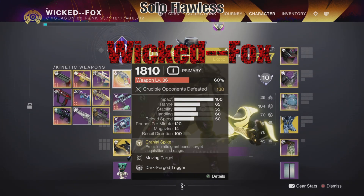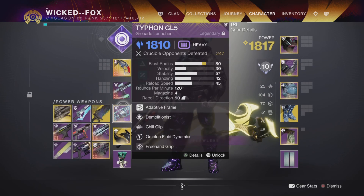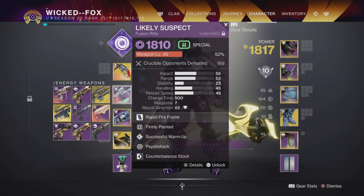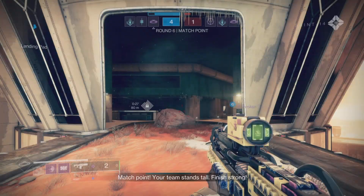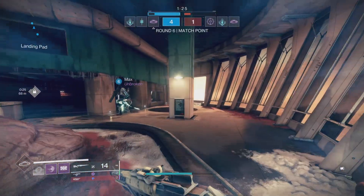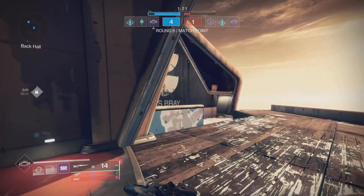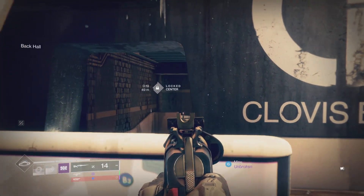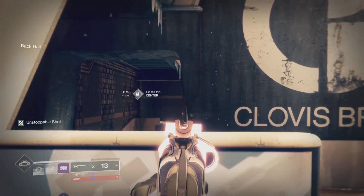Hello everybody, this is Wicked Fox and today we're going to do some Trials. I'm going to show you my setup here — Likely Suspect, Dead Man's Tail grenade launcher. This gives me the opportunity of close range with my fusion rifle, long range with my scout rifle, which can also be used up close as well.